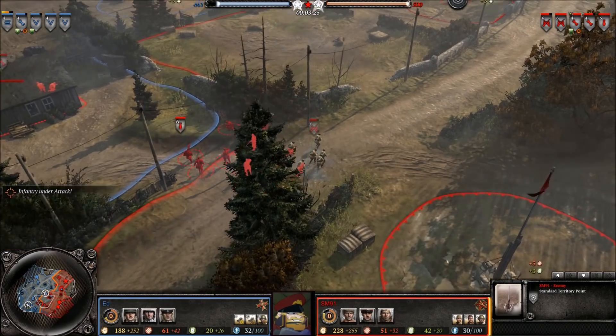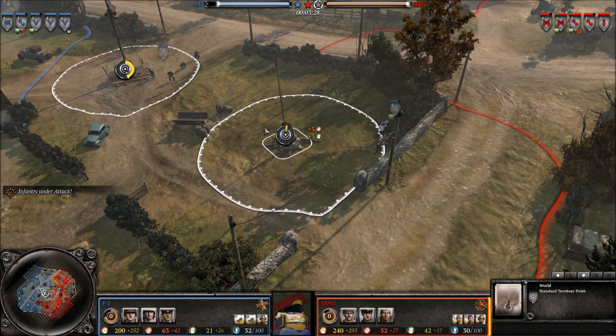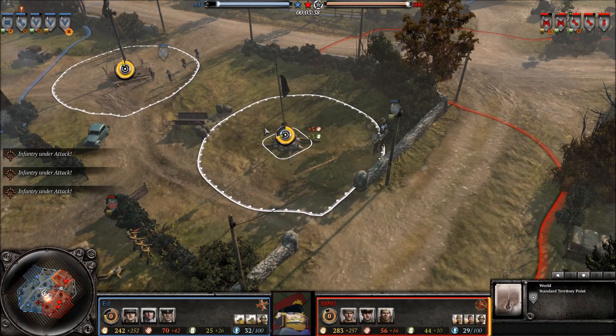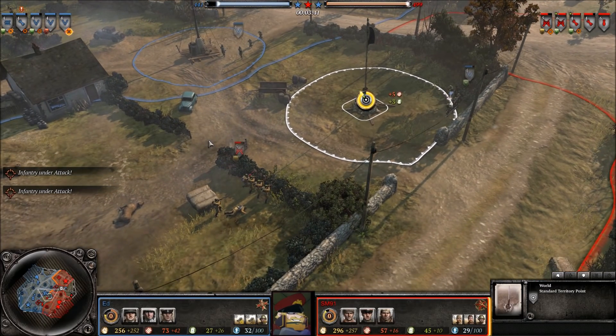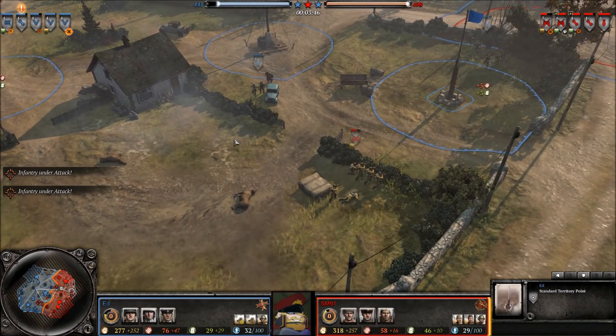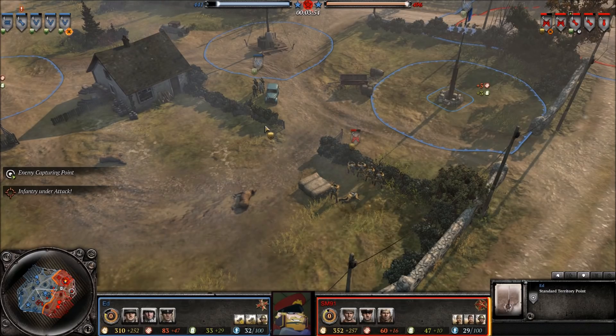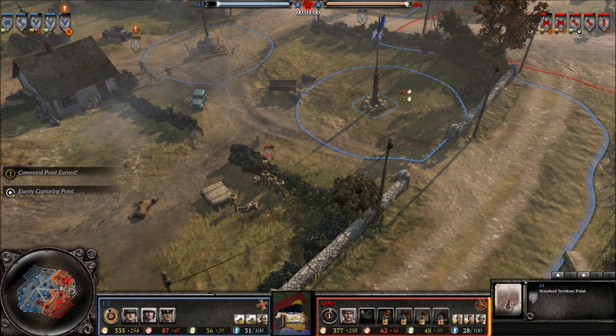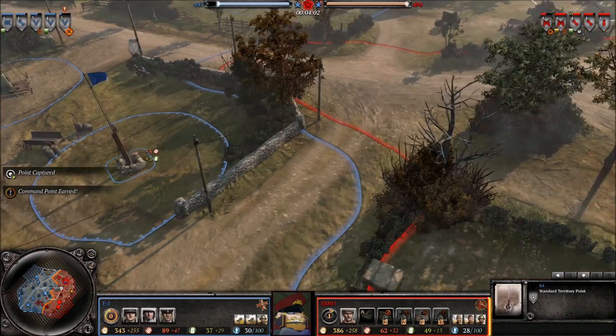I feel like the T-70 could also do with being lightly turned down somewhere. It's just kind of a lot of metal, and it's heavily dominant in that role. I think it's part of the issue with a lot of light vehicles — they just tend to be very heavily present, and to an extent they warp things a bit too much. I'd probably look at making it slightly more expensive so it feels less amazing, as it's currently just popping a bit too much beyond what's reasonable.